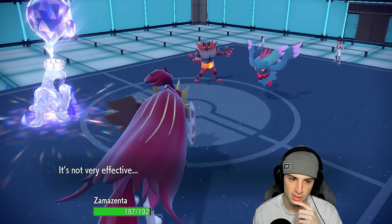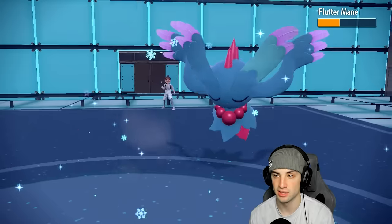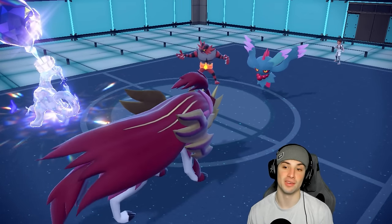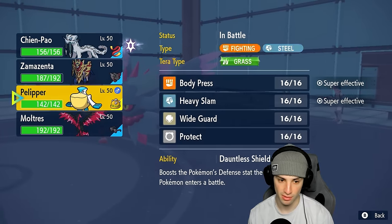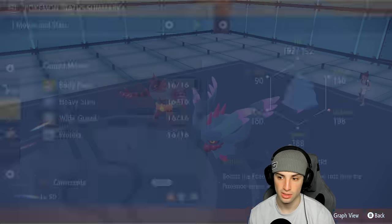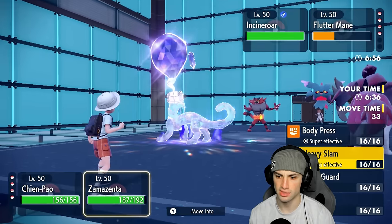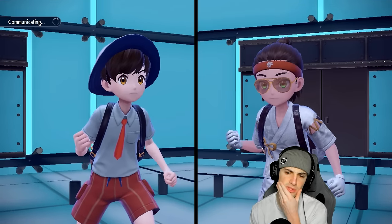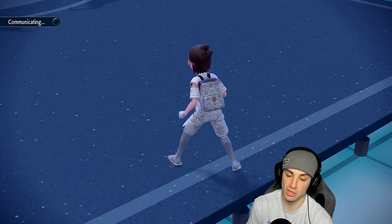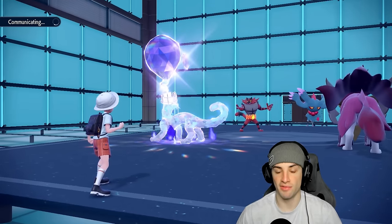They just Fake Out the Zamazenta — that's fine. We get rid of our Fairy weakness with the Ghost tera. Icicle Crash going to come out here. Can we get a flinch on Flutter Mane? That'd be massive. Flutter Mane flinches — we love it! For speed purposes, we are faster than Flutter Mane, which is great news. I think we just keep Icicle Crashing into that slot and Zamazenta throws a Body Press across the board.